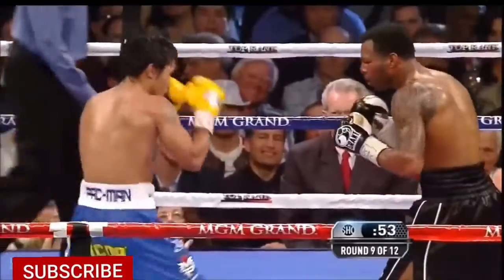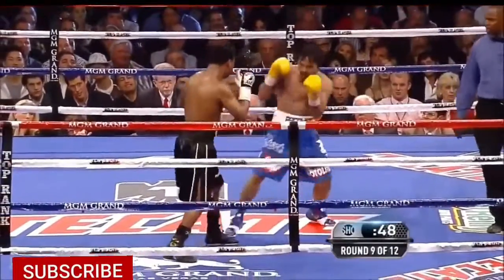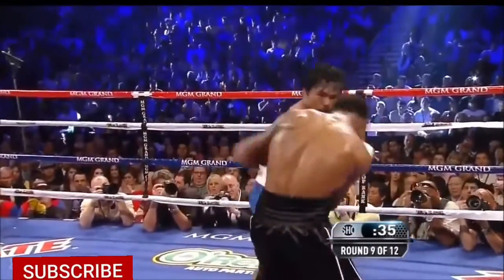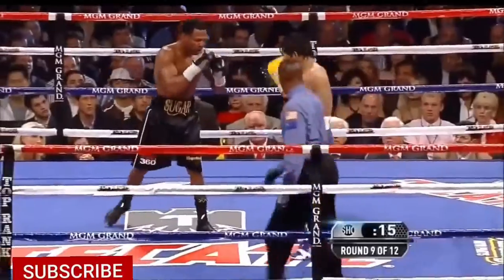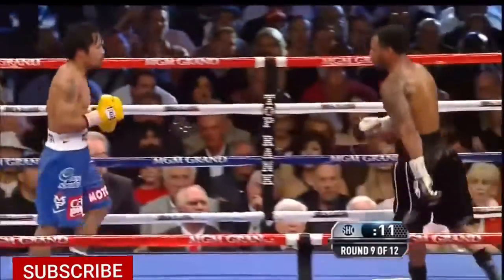Body shot — goes upstairs as well. Another straight left hand by Pacquiao that connects solid. Mosley, nothing on his punches. There's the right hook to Pacquiao — it's not his best punch, but there is another one when he throws it. Right hook getting in, followed by a straight left hand.